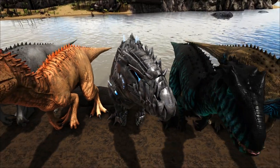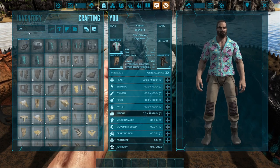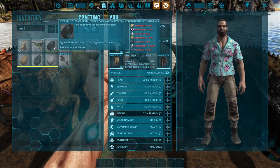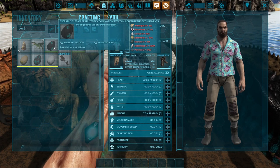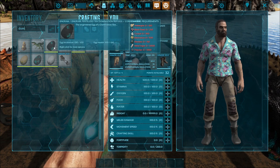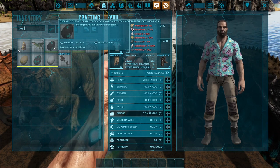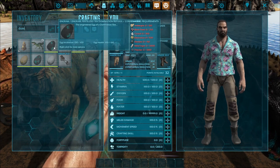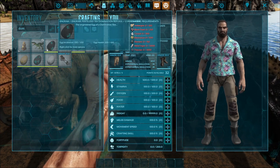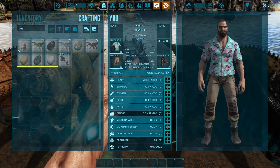Then we have the tech variant. Looking at the Tech Domination Rex — yeah this one's the more expensive. You need amber grease, black pearls, crystal, electronics, element, metal ingots, and polymer. I don't know where you get amber grease, but this one's definitely on the expensive side just because of the element and all those other resources. Since it is tech, you would expect it.